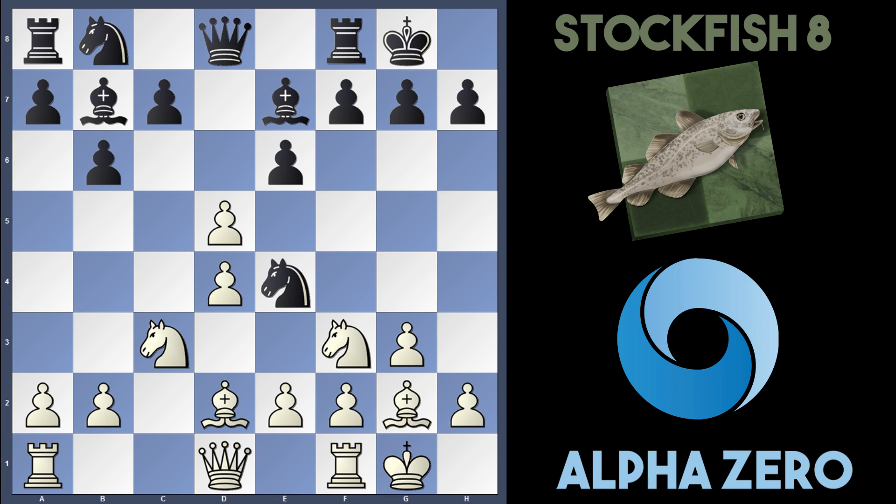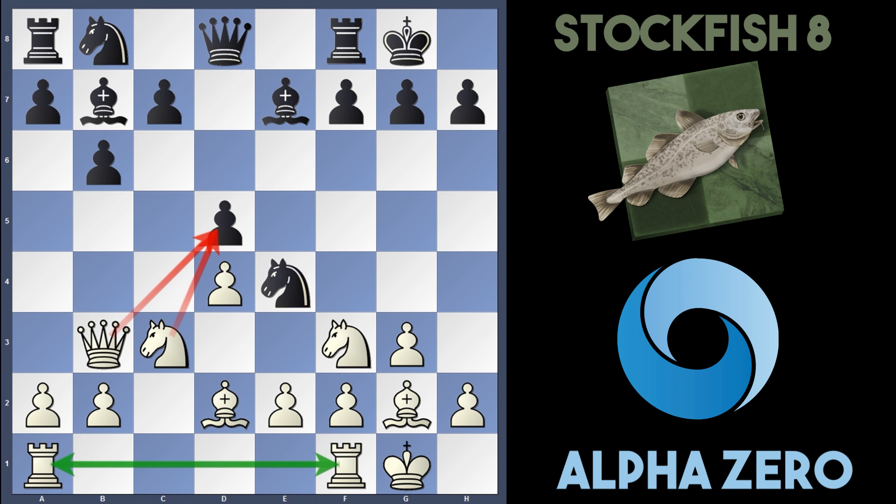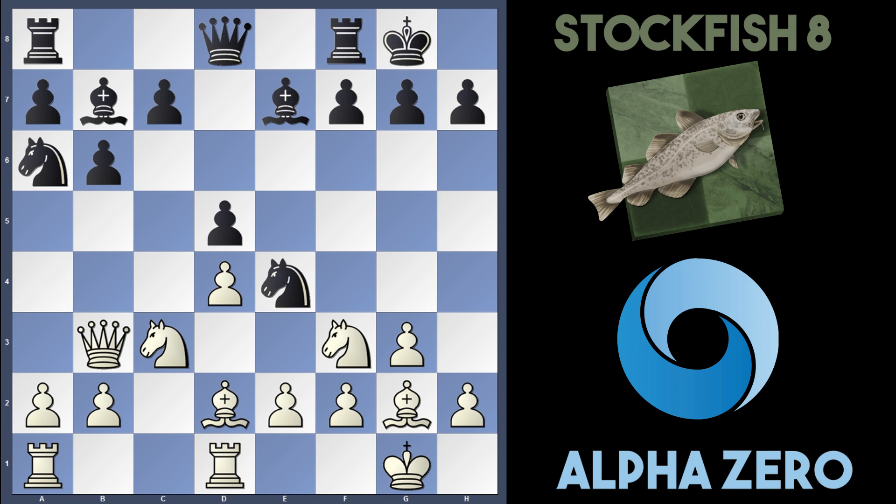Rather than take the bishop off, Stockfish played d5 instead. AlphaZero took the pawn — cxd5, exd5, and Queen to b3 — eyeing up this pawn with the Queen and Knight. AlphaZero connects their two rooks together on the back rank. Stockfish plays Knight to a6, Rook fd1 is played, and Stockfish plays c5, trying to undermine white's centre.